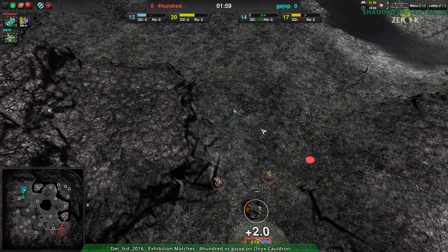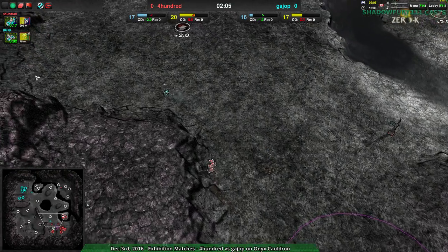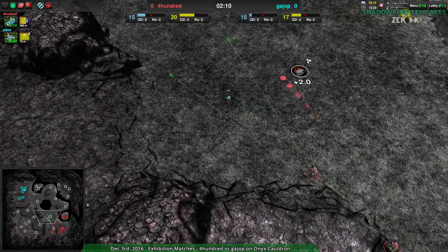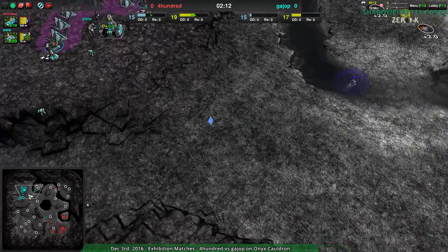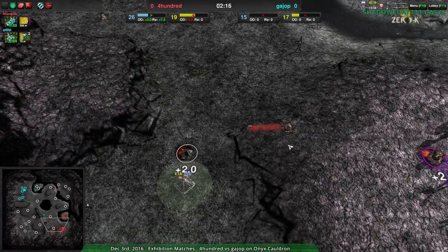This is working out very nicely for Guy Up — a metal extractor kill too, just for good measure. So 400 is behind, about even on economy. Guy Up made their Bandit pay off. It wasn't a super spectacular raid, but it worked. It did the job — got rid of a worker, got rid of a metal extractor. It's going to slow down 400.